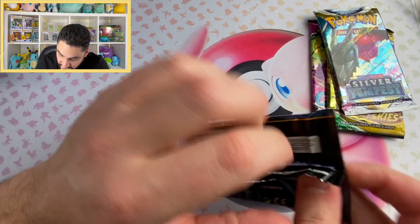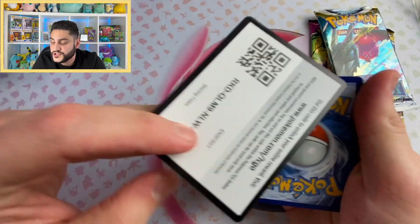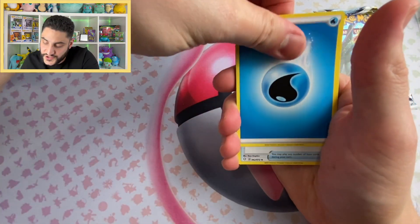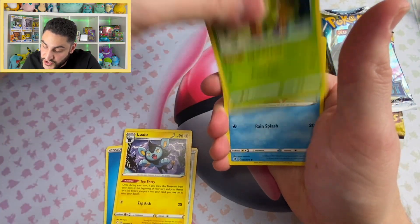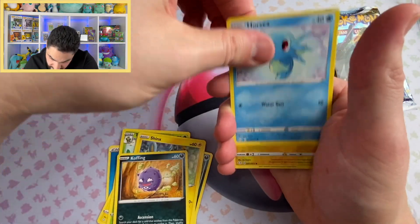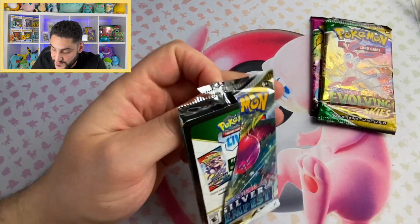Shining Fates — here we go. I just noticed we did get a Silver Tempest. I think this one was missing the Brilliant Stars — it looks like they swapped Brilliant Stars for Fusion Strike. I forgot to shuffle this one. I've been opening up a whole bunch of Scarlet and Violet booster packs so I totally forgot we need to do the shuffles. Okay — Weasel, Spinarak, and Professor's Research. Silver Tempest — here we go, our second Silver Tempest pack of the day.